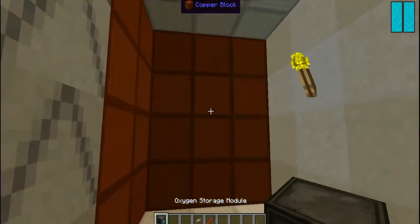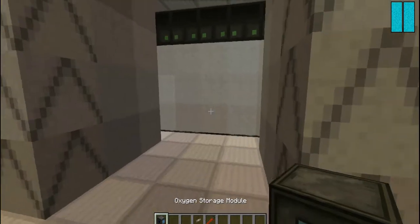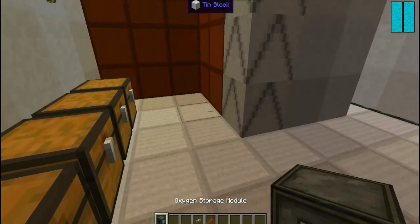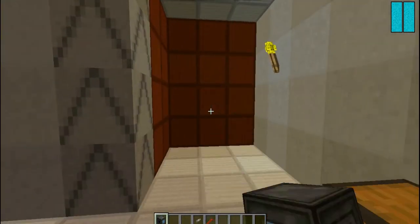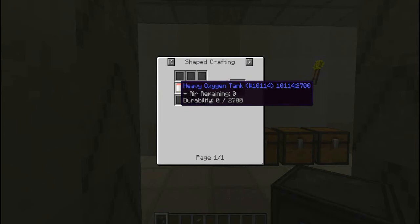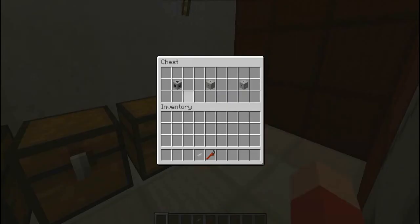Then there's an oxygen storage module, which I don't 100% know how it works, but I'm guessing it stores oxygen - I just don't know how to get oxygen into it. I couldn't figure it out, and I don't see too much of a point of it anyway because I never needed to use it. If you do want to know how to craft it, you'll need some oxygen tanks, heavy oxygen tanks, and compressed steel.